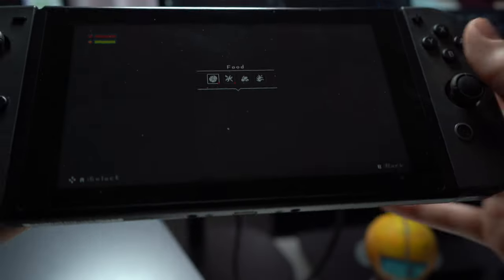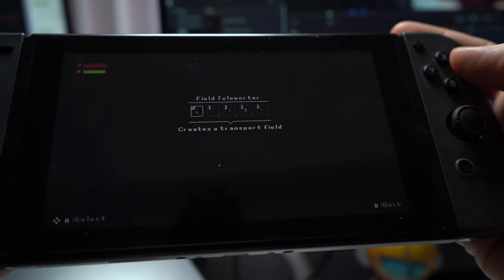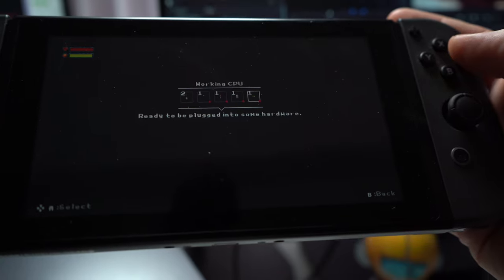It was functional, it worked, it looks okay — it fits with the whole interface design of the game. But especially on the Switch version, once we got to that point, seeing that inventory screen on the Switch display it just looked very small and tiny, it was clumsy.